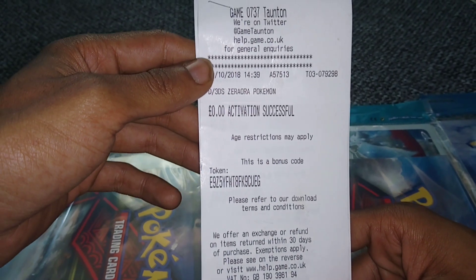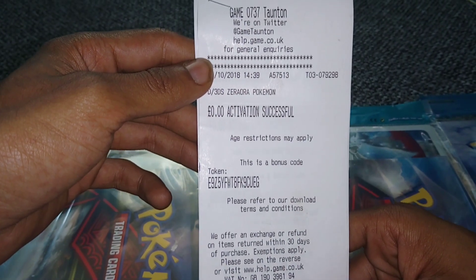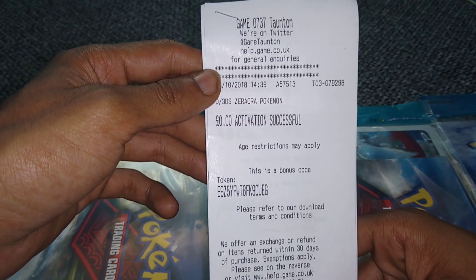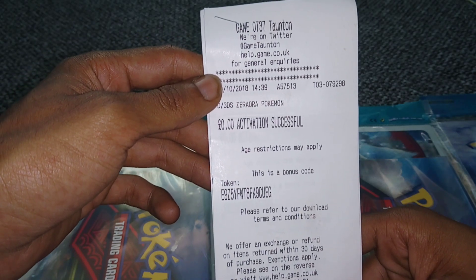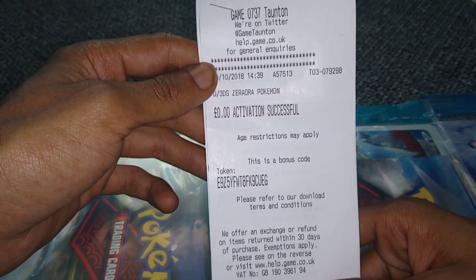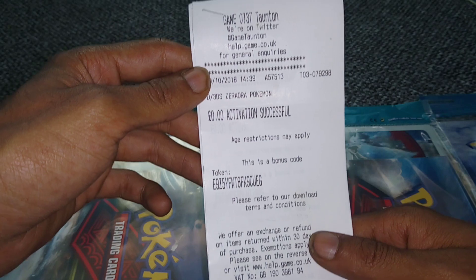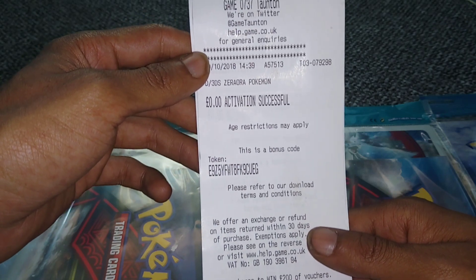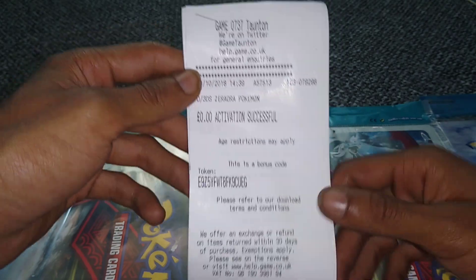You need to have Ultra Sun or Ultra Moon, and you need a 2DS, 3DS, 3DS XL, or 2DS XL. This will be a level 100 Pokémon and its held item will be a Gold Bottle Cap. A Gold Bottle Cap can be used in those games for Hyper Training. You can also sell it in the game — the in-game currency value is 10,000 Poké Dollars, so it's very useful.